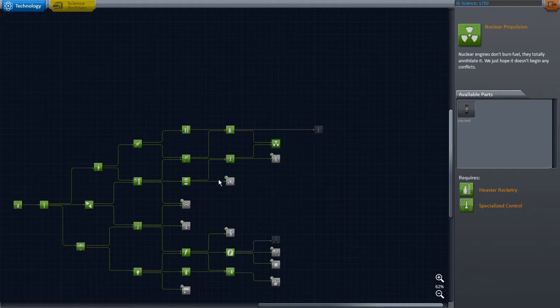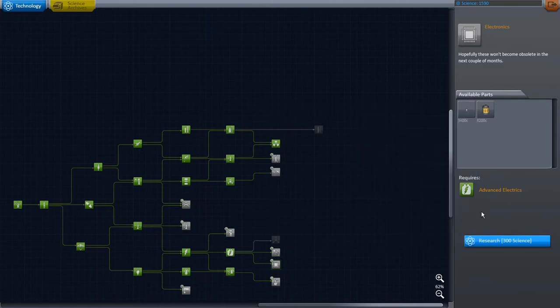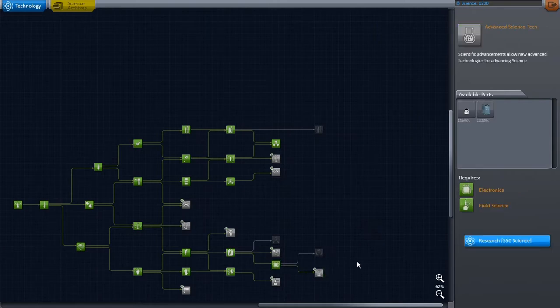We also want to attempt a landing on Drez. To do that, it's going to require a descent vehicle that can rendezvous with an interplanetary drive that uses the nuclear engine. We're also going to get the docking ports, and we want to unlock the rest of our seismic accelerometer. So we have that science there — that should help us get more bang for our buck in terms of science.